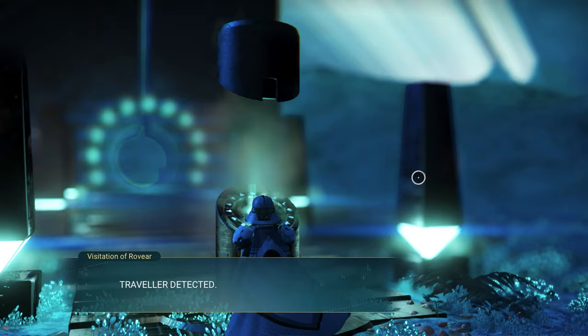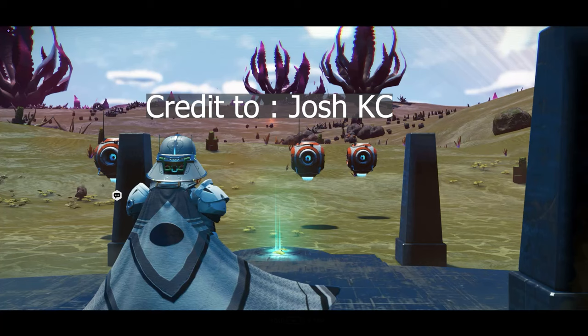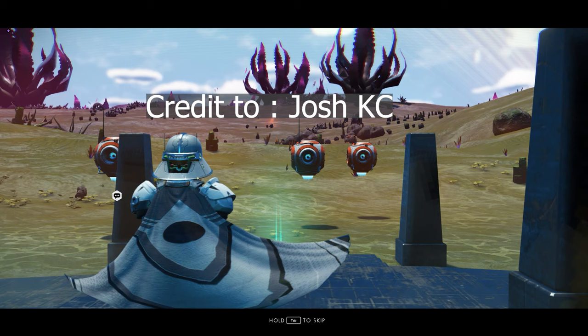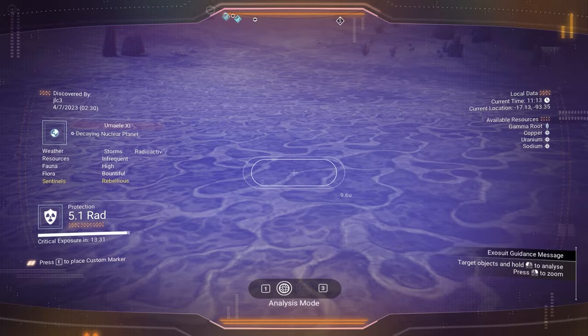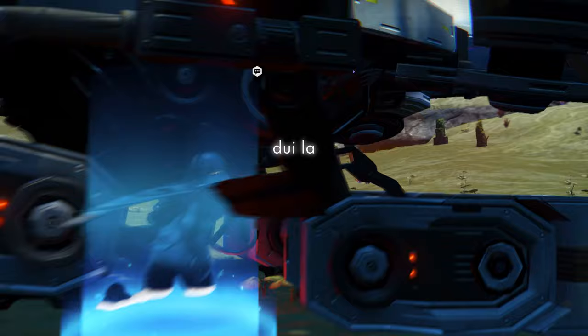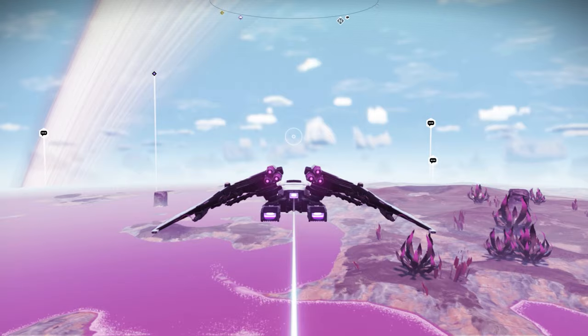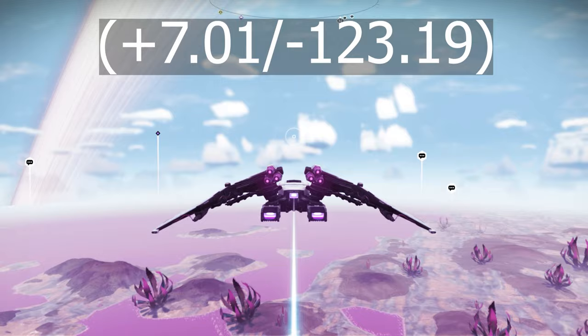So make sure you take a screenshot of this glyph after I finish. Let's go inside. You will land on a radioactive planet. I actually got COVID recently and it made me a little bit sick, so I'm still working on getting my voice back. To get this awesome white sentinel ship, we need to go to location plus 7.01, minus 123.19.